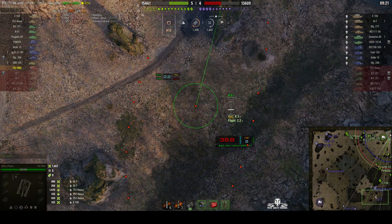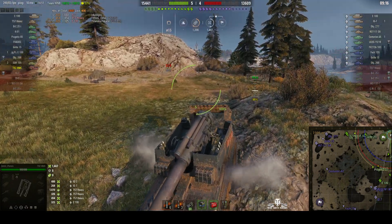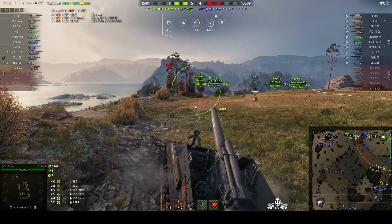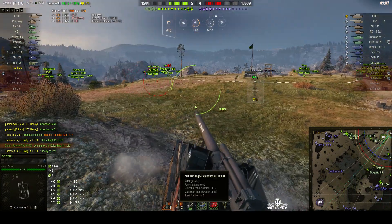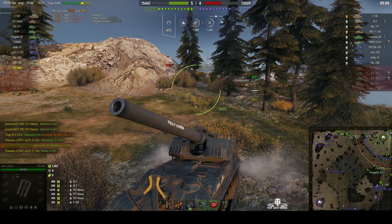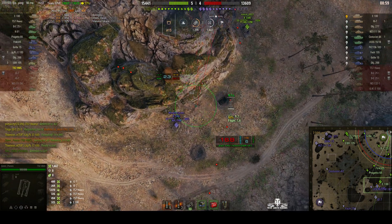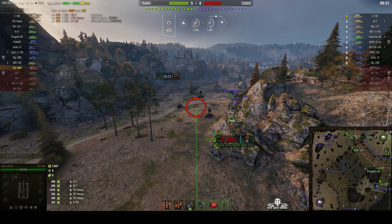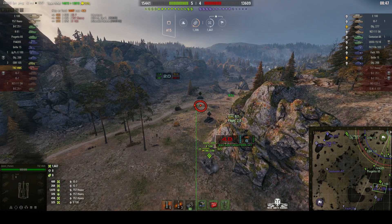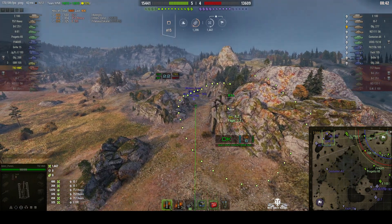Going for an IS-7 again. Round's out. Only nine rounds left — six rounds of standard and three rounds of premium. The premium rounds also have a rather large splash area: 14.5 meters radius. Again, that's a big increase — one and a half meters makes all the difference. I always like to carry a few rounds of premium just in case there's a bunch of enemy tanks all lining up together. It's so nice to give them all a warm bathe in the splash of my arty.